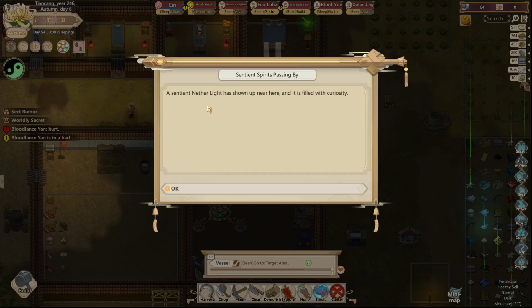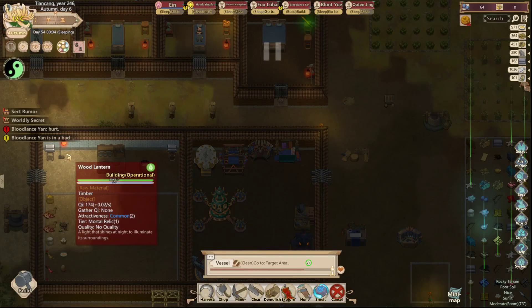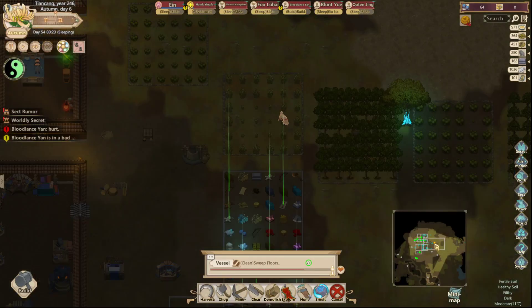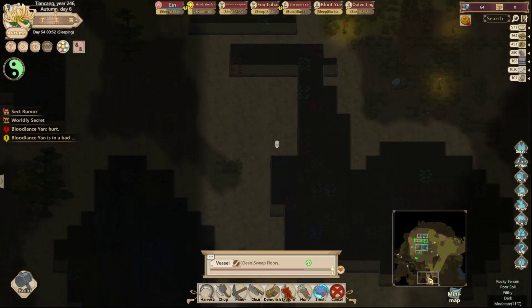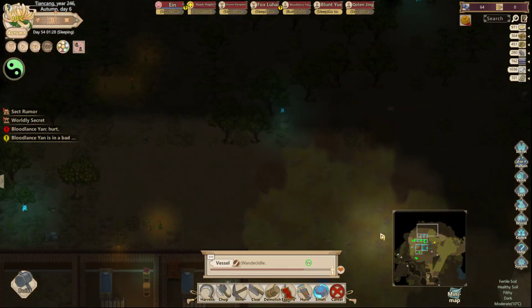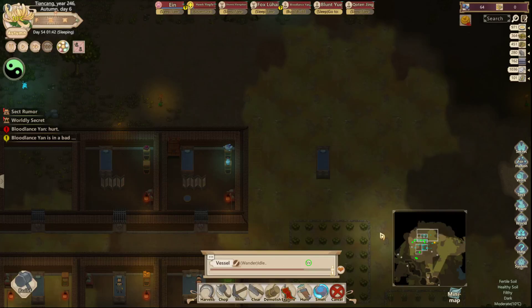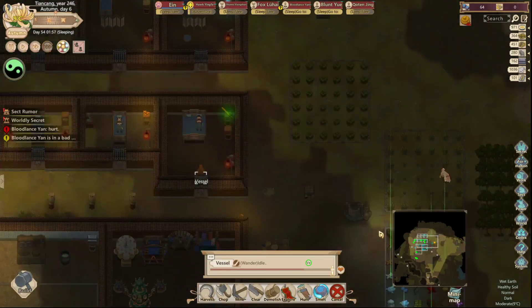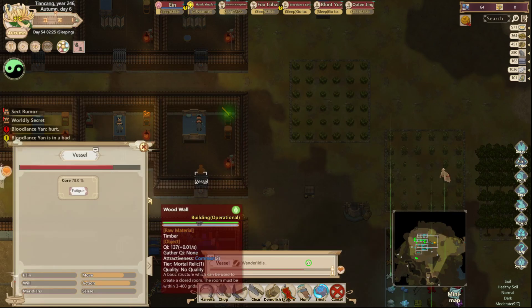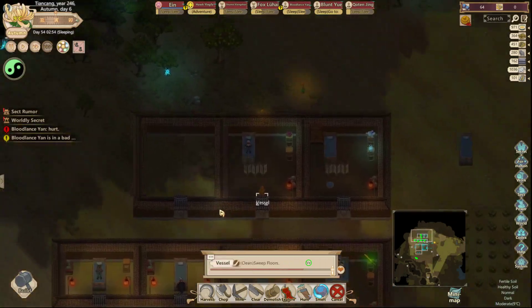Netherlight showed up near here - sentient netherlight has shown up. What the hell is that? I have no idea what that is, or if I should be concerned. Where's your health? 78%. At least you're keeping everything clean.